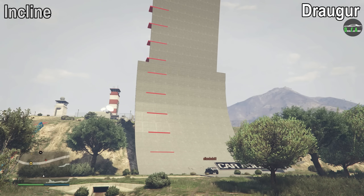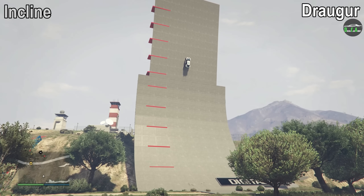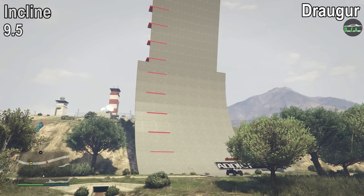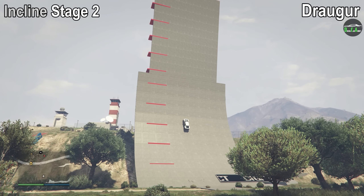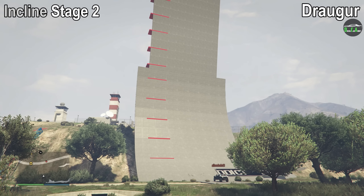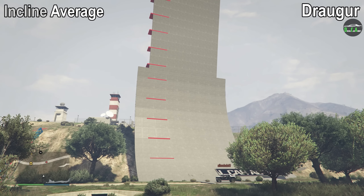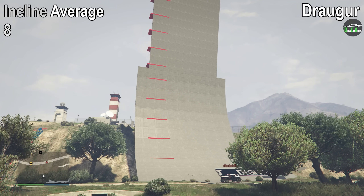Starting off with the incline test from a flat surface, the Draugr has an insane amount of power and torque and rockets all the way past red block number 9, almost getting to red block number 10, which gives it a 9.5 out of 10. In stage 2 of this test where it started at an angled position, it pulls very well — the Camacho does go a bit higher in this stage — but it still makes it just below red block number 7, giving it a 6.5 out of 10. Taking both scores together, we get an average of 8 for the incline test, making it the new king of the off-roads class for this specific test.